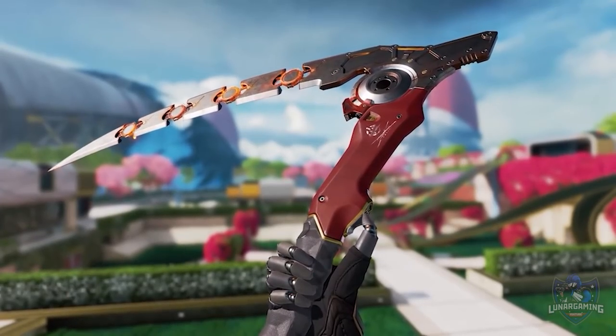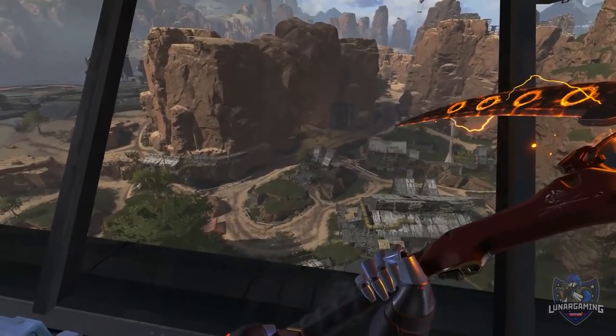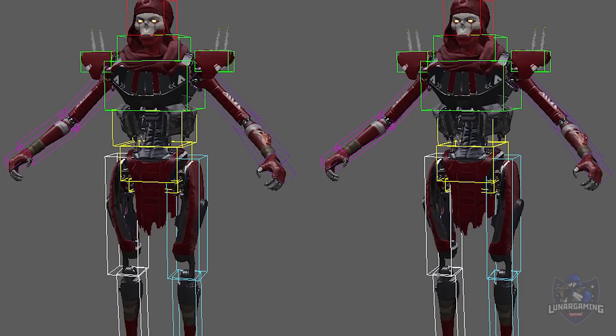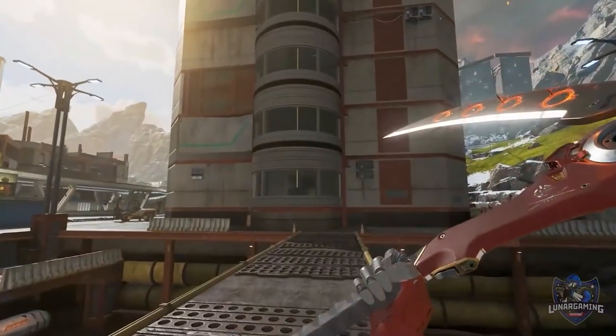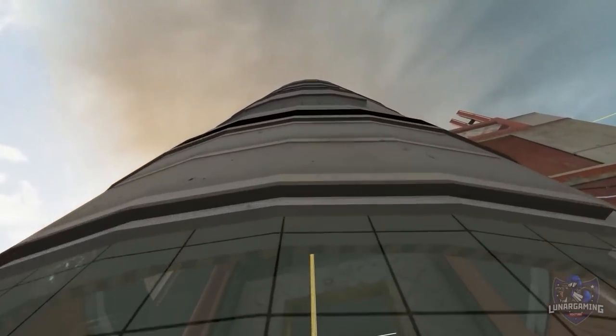Next, some of the legends are getting buffs and nerfs, starting with Octane. The launchpad for Octane is being increased from a cooldown of 60 seconds to 90 seconds. For Revenant, he is slightly getting his hitbox slimmed down — you can see here in this image that his midsection, arms, and upper legs are slightly slimmed down compared to what they used to be. His stalker climb height has been significantly increased as well.